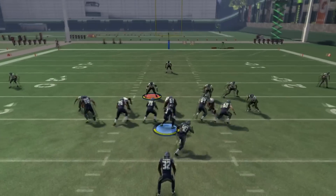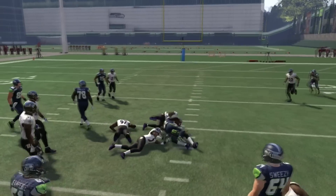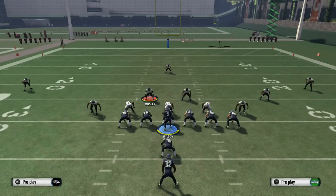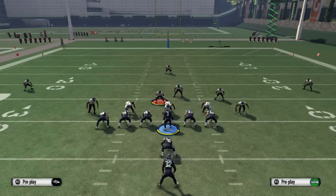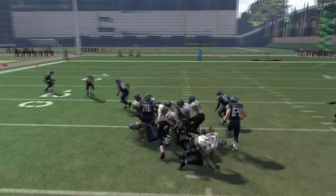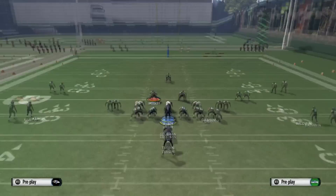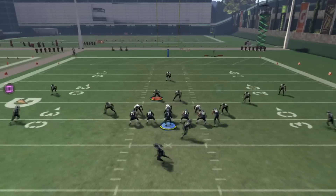As you guys can see here, this is actually the HB Blast. We flip the play and use the play-maker to go to the right, and we ran in there for a really nice gain — almost five yards. Again we're going to flip it, this time running it to the left with the HB Blast, and there we got a couple yards. Not as much as we wanted, but this is how you switch it up so your opponent doesn't know what's going on.